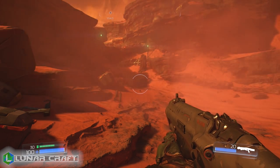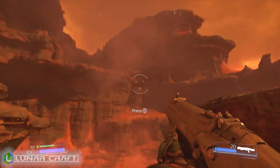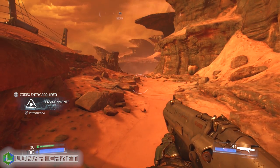The first one that you will find is a data log, and it's at the very start of the game. It's pretty difficult to miss — it's just sitting there right on the ground just after the first little prologue part of the game.